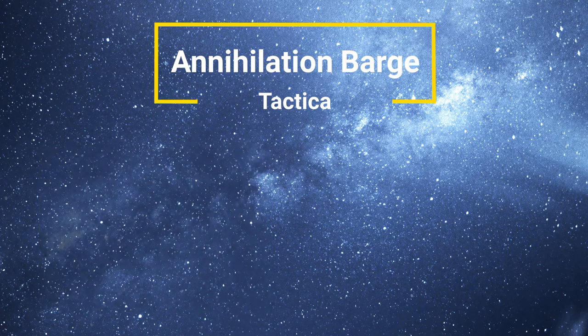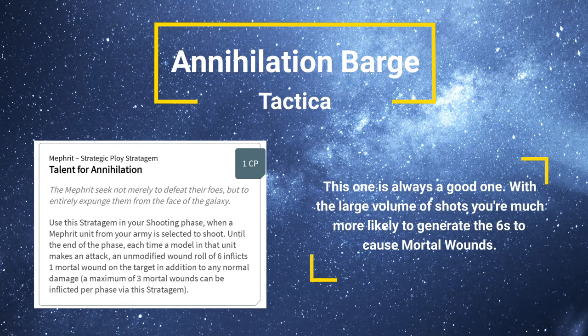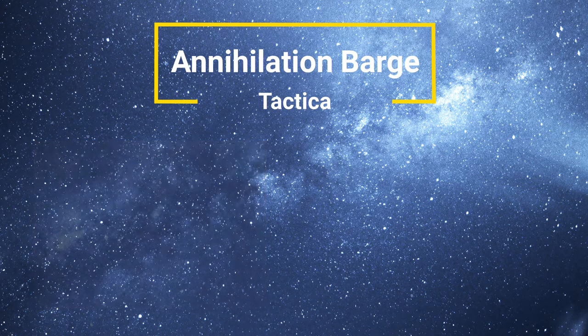Moving on to dynasty-specific stratagems, Talent for Annihilation for Mephrit always sticks out. For one command point at the end of the phase, each time a model in that unit makes an attack, an unmodified wound roll of 6 causes an additional mortal wound on the target, up to a maximum of three. You're getting a lot of shots in, so odds are you're going to get a few sixes on your wound rolls as well as your hit rolls, which means you can score extra damage. That's not too bad — that's one to look at.